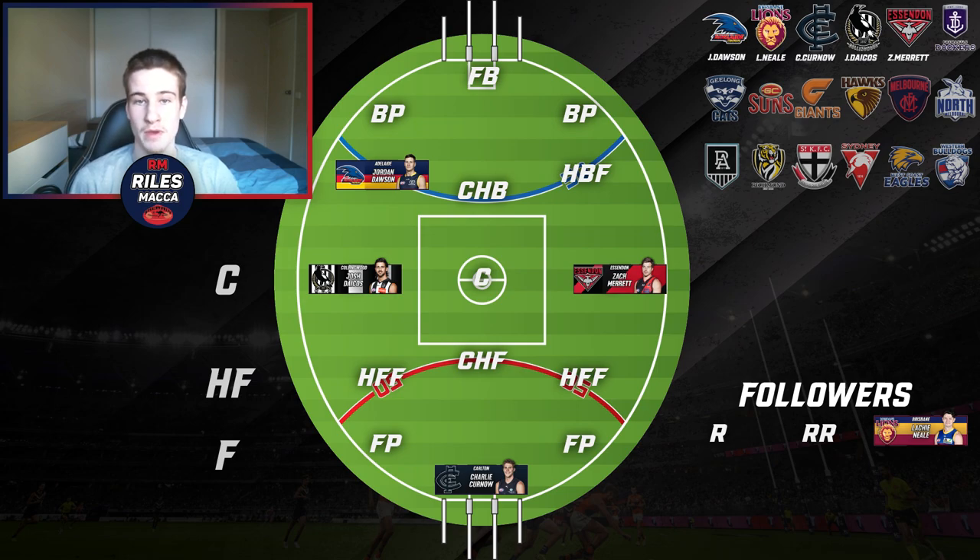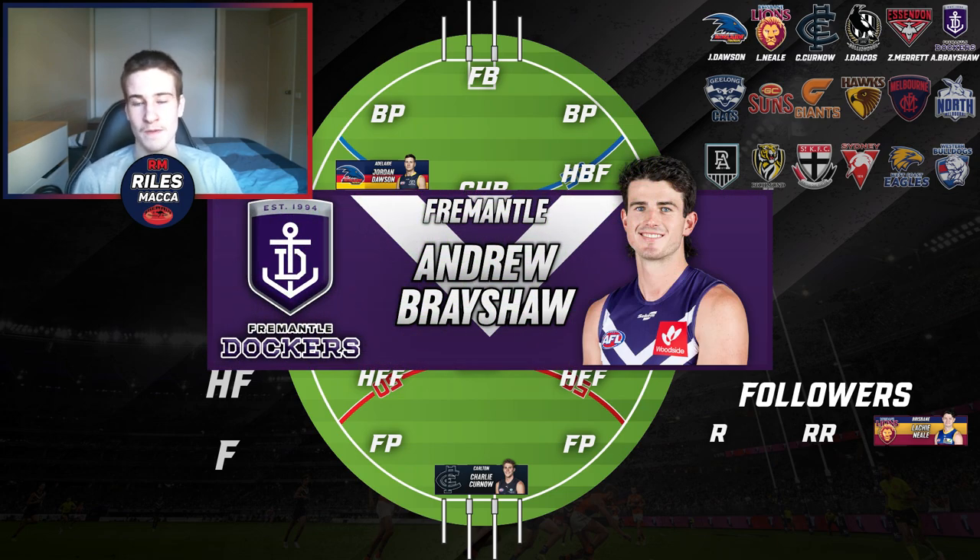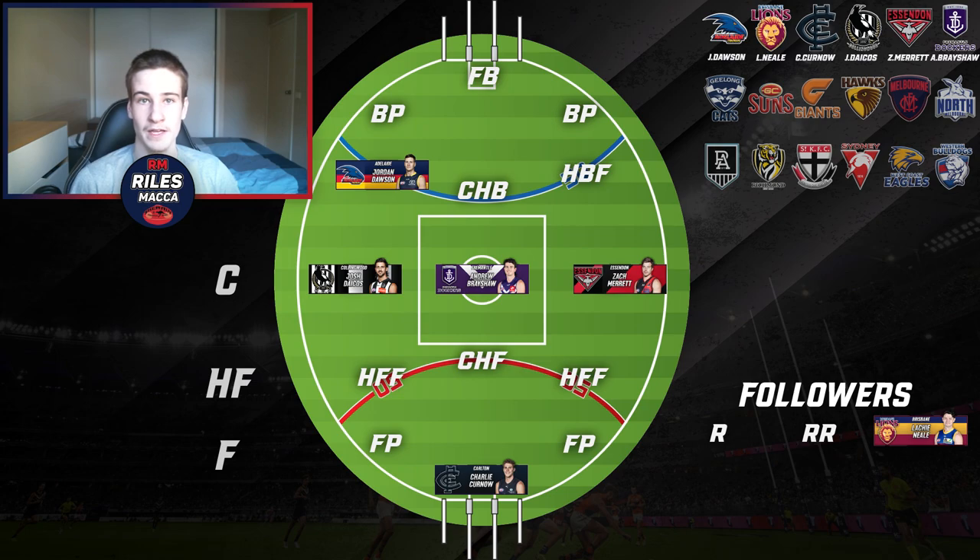For Fremantle, the player I've nominated is Liam Ryan Trophy winner Andy Brayshaw — the best two-way running midfielder in the competition. Looking at the midfield, we have Lachie Neale as that stoppage beast who can go forward, and now with Andy Brayshaw in the center we have the accountability of a classy ball user, gut runner, and someone who is brilliant in both defense and attack.